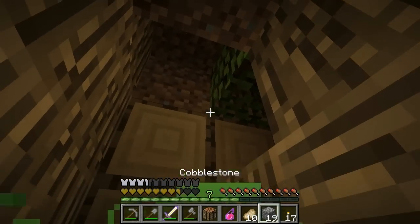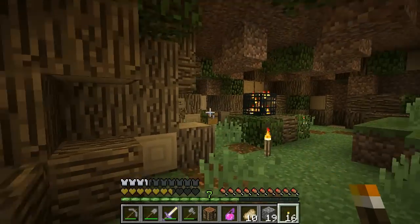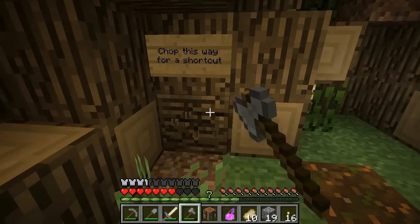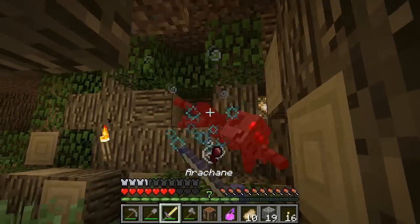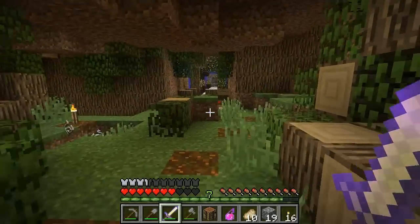Wood. No. Iron pickaxe. Oh, that's mean — he put a spawner above the ender chest. Not the ender chest there. Chop this way for a shortcut. I want to see this shortcut. Die, spider. Headstone, note blocks, music discs.